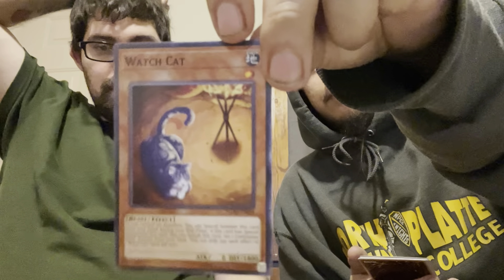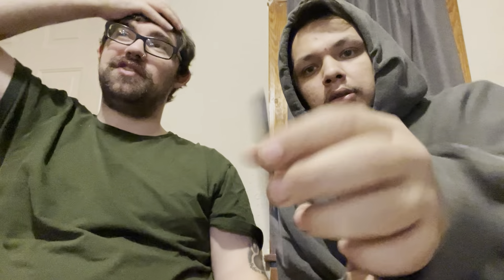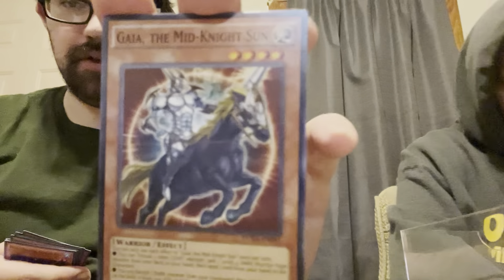Flames of Destruction booster pack right there. The one I'm going to open next is Duelist Alliance. Watch Cat — we're going to give that Watch Cat to our buddy John because he loves cats. Nightmare Phoenix — that's a pretty cool looking card. The rare is Goyo Face Turn. Let us know about these cards that have the link on them — it says link negative two and we have no idea what that means. Guide the Midnight Sun — that's a new card.